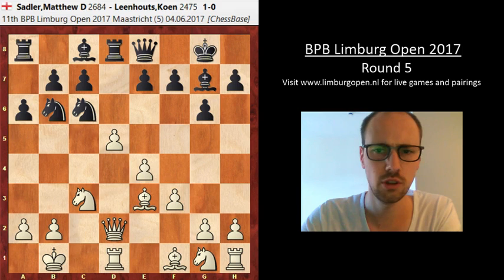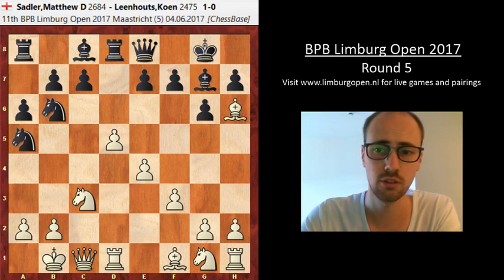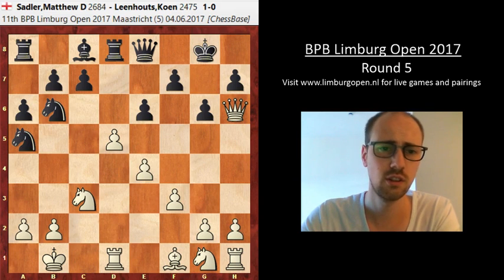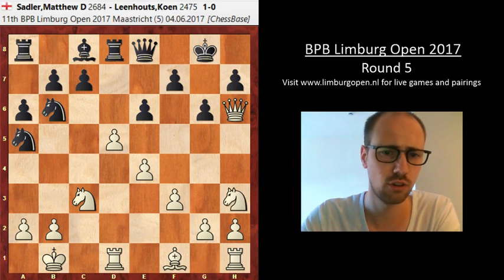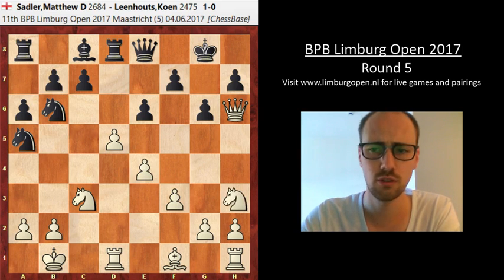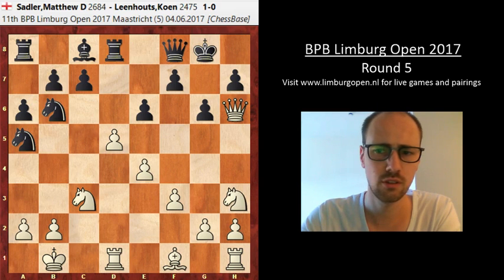White Kb1 just gets the king safe. Rd8, we're still following theory. Knight c3, Queen e8, Queen c1, Knight f5, and white just decides to go for the attack. Bishop h6, Bishop takes, Queen takes, black goes e6, needing to try to create some space. Knight h3, probably going for Knight g5 and some checkmate on h7.